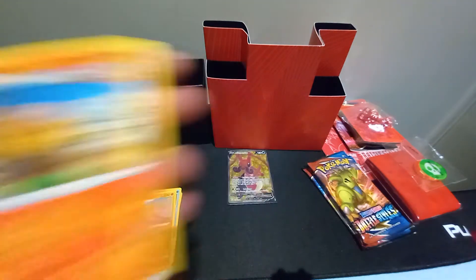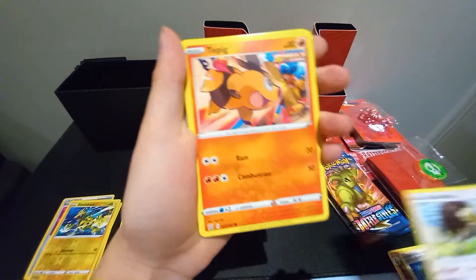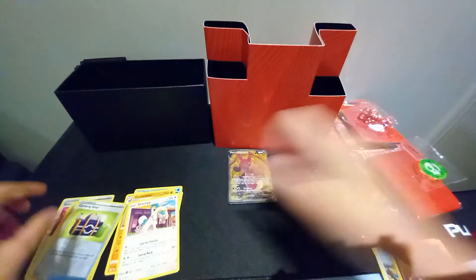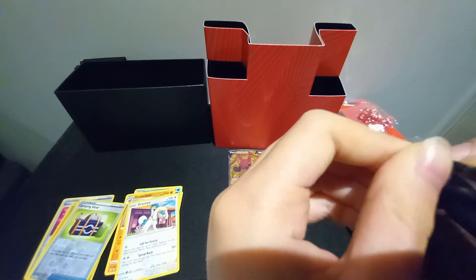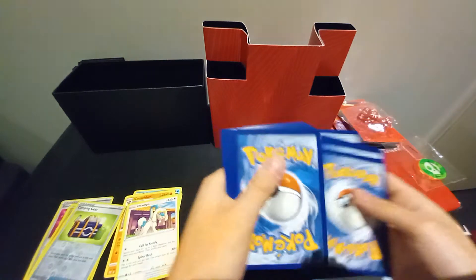Cricketune, Fighting Energy, Rapid Strike, Scroll of Swirls, Boltund, Tepig, Silicobra, Throh, Houndour, Camping Gear, and Eldegoss — Grandpa, Call for Family. Yeah, I can understand why Grandpa would call for his family. Some people just like their family. I really hope you like your family, because I sure do, and all of you should appreciate what you've been given.